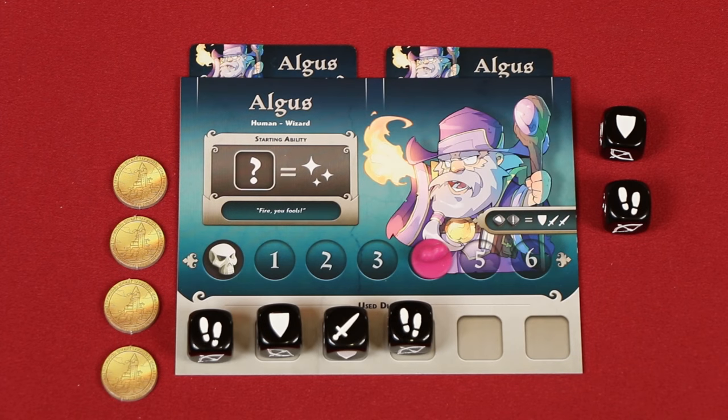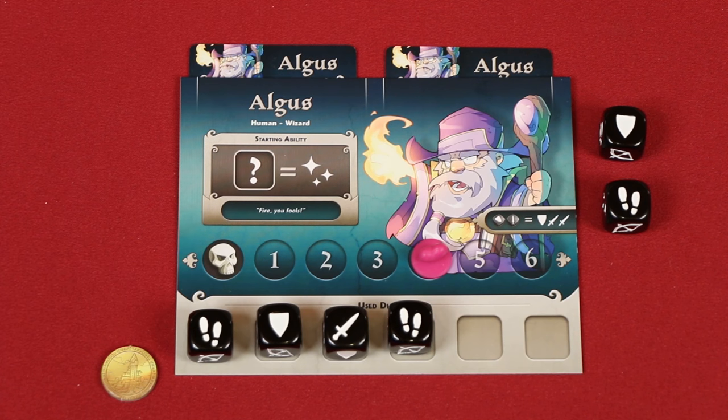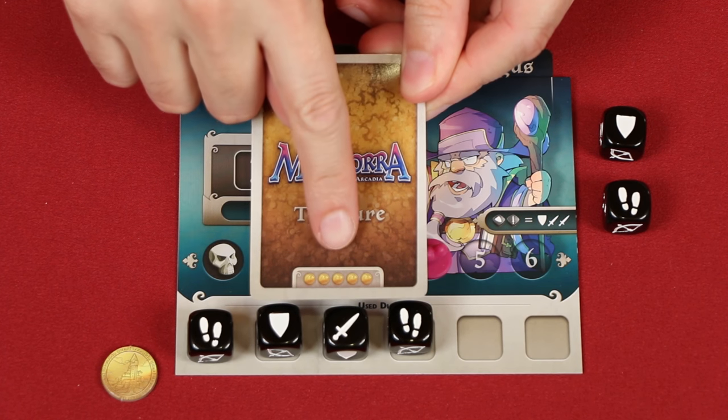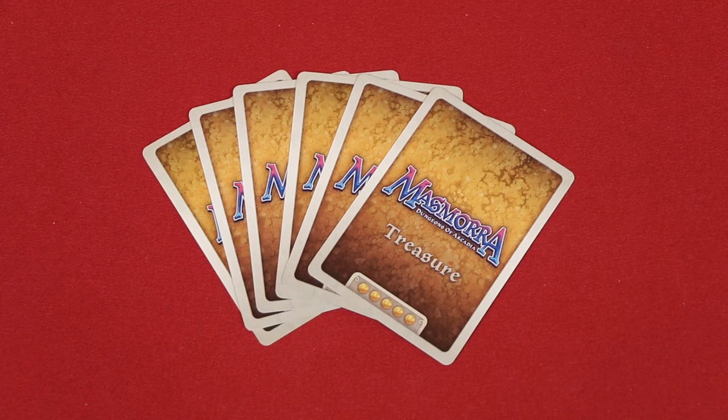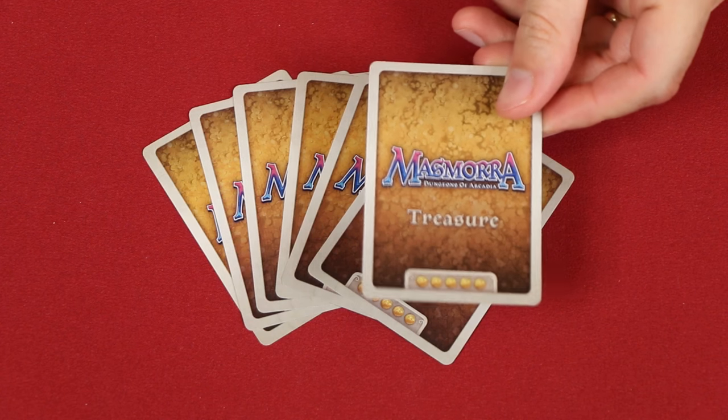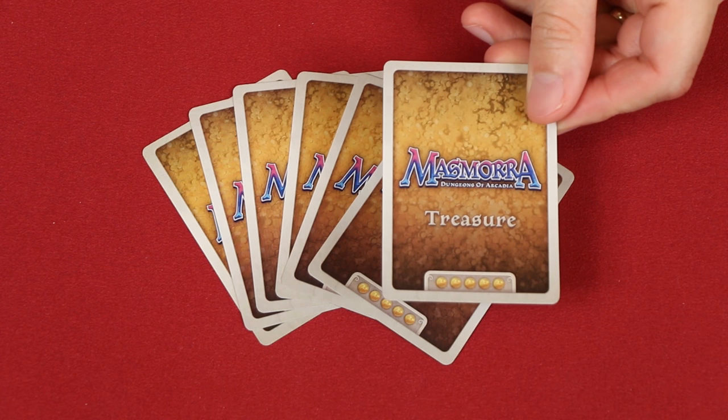During your hero phase, after spending all the dice you want to, you gain one gold for each die that you didn't use. Keep in mind though, you can never have more than six gold at any one time. But you can always spend five gold during your turn to buy a treasure card. You can also never have more than six treasure cards at a time — if you gain an extra, then you must choose one of them to discard.